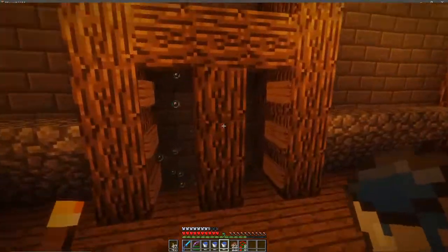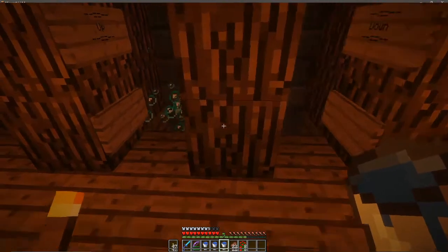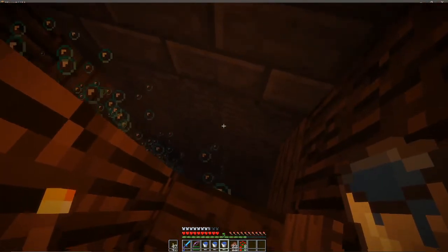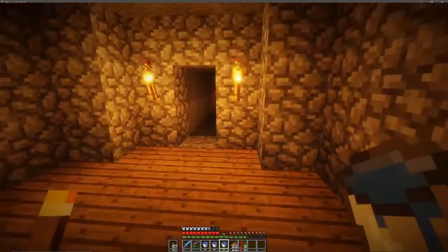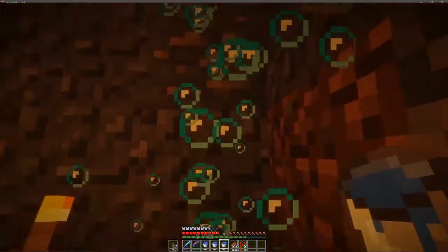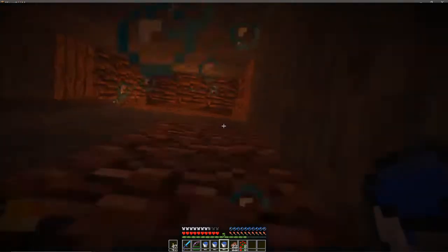Over here is our new entrance to the mine. I kind of copied you Raven — I went for the water elevator, so this one goes down. It's kind of slow but it's cool so I kept it, and you take lower damage at the bottom. This is the new entrance to the mine and then we've got the fun one going up — I love going up, this is so much fun.